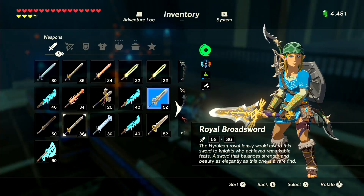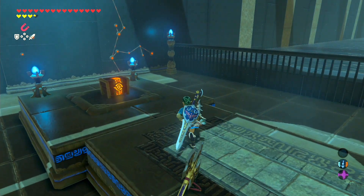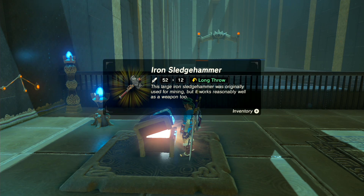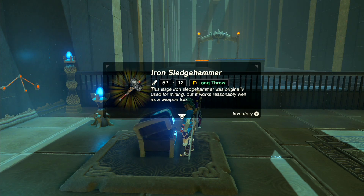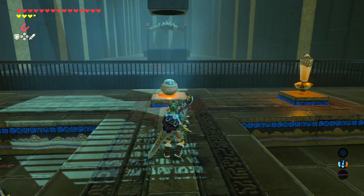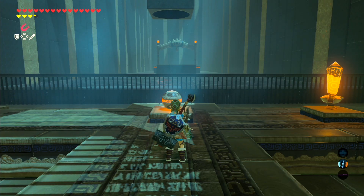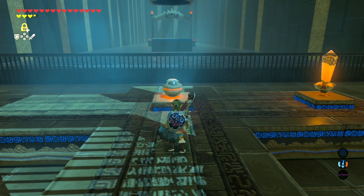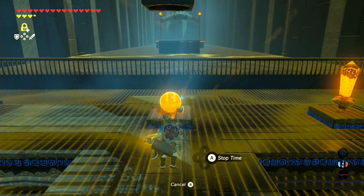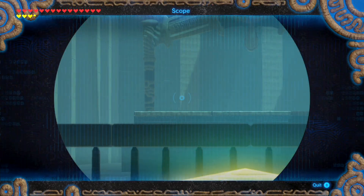Before we do anything else, we actually need the item inside that chest. Inside the chest, the game is nice enough to give us an Iron Sledgehammer, which might not seem like the best thing in the world, but it's so helpful inside this shrine. We need to use stasis on this orb, and then whack it a bunch with our Iron Sledgehammer to build up enough momentum. That way, we can launch it across this room and into a switch. Now, that might sound easy, but trust me, it is not.